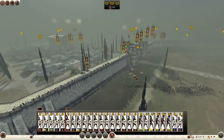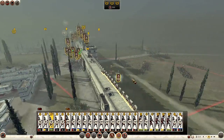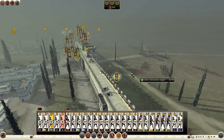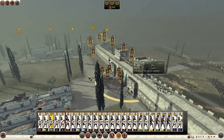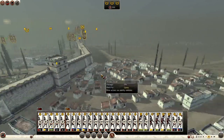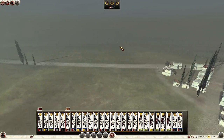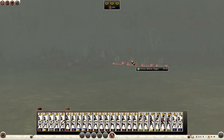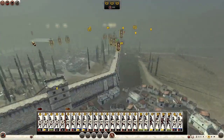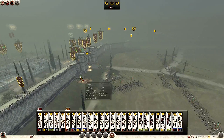I just lost a unit of skirmishers - wasn't paying attention. Whoopsie. We are slowly taking out their units. Still got loads of skirmishers on the walls with about half ammunition left. They have ballistae - Dacian ballistae! I didn't know they had ballistae. Which will cause a dent in my walls or my entrance to my settlement if I'm not careful.